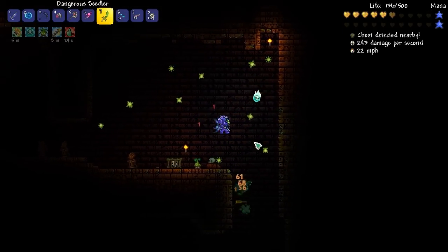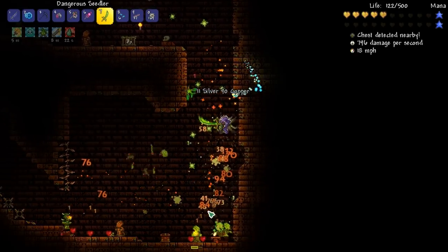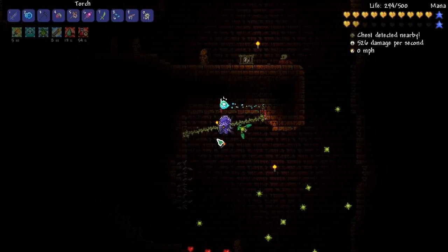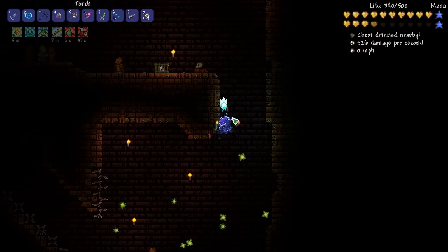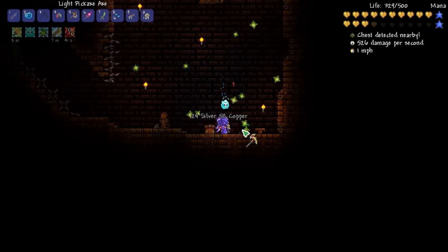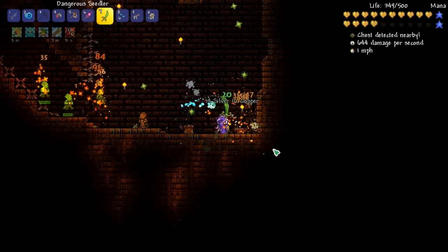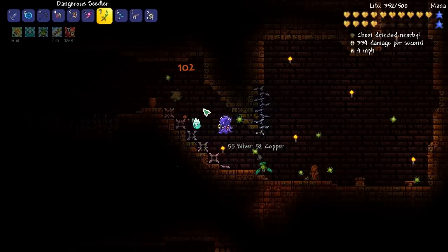There are still dark traps right here - getting these will help with Pumpkin Moon and stuff like that. One of the things I mainly want to do after we kill the Golem is unlock the Martian Madness event. I've never done that event before and I really want to do it. Some of the items you get from that - I think there's like a vehicle you can drive around or a mining drill or something cool like that.